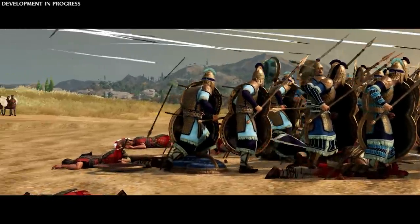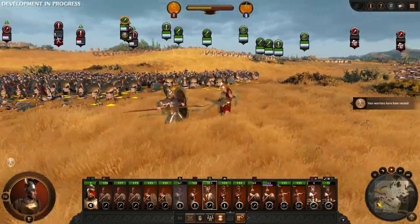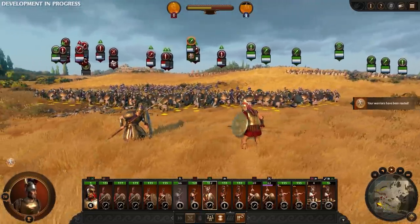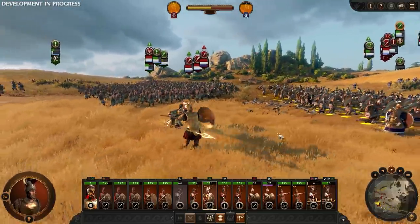Troy battles can be won and lost in the skirmish. In Troy, some heroes can issue divine challenges on each other. This will force them into combat with one another. We've decided to draw Hector into combat and end this battle the honourable way.